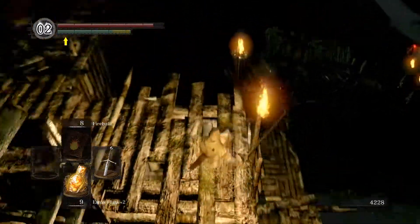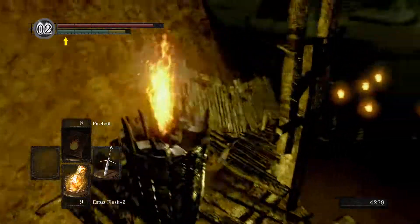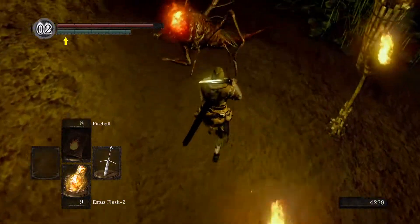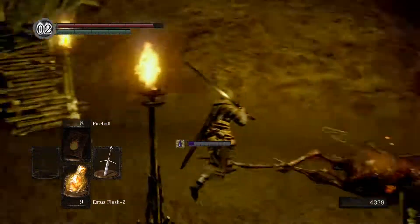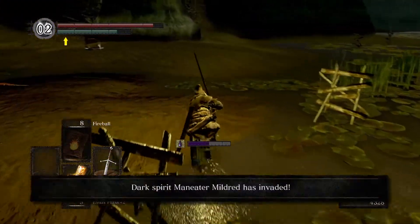Roll off here if you please — or you can go all the way down to the bottom, but there's no reason to. Then roll off here and we are in the swamp, on the ground level. This area here won't poison you, but once you step into that sludge it will — it'll build up very quickly. But we can walk freely because we have the rusted iron ring.